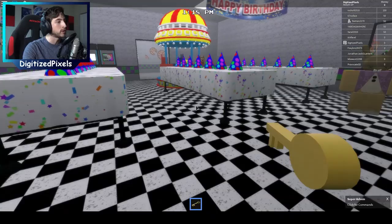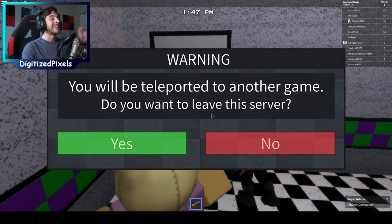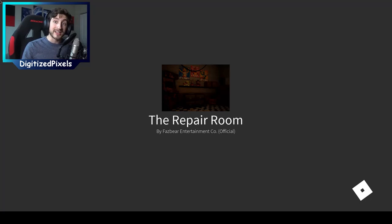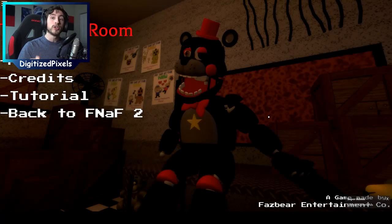Go inside the pizzeria and go to the Parts and Service. Right here is Parts and Service and there is a door — bump into it and it's going to ask if you want to be teleported to another game and leave this server. Click yes and it's going to take a while to teleport you. Alright, we are in the separate game. I suggest putting on sounds because it will tell you to do certain things.